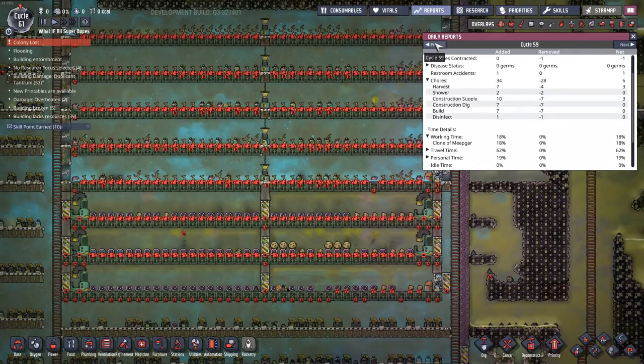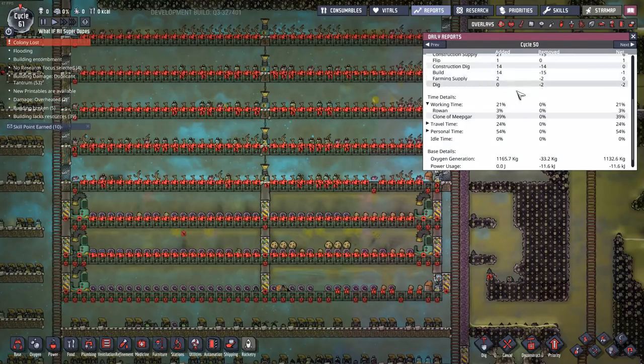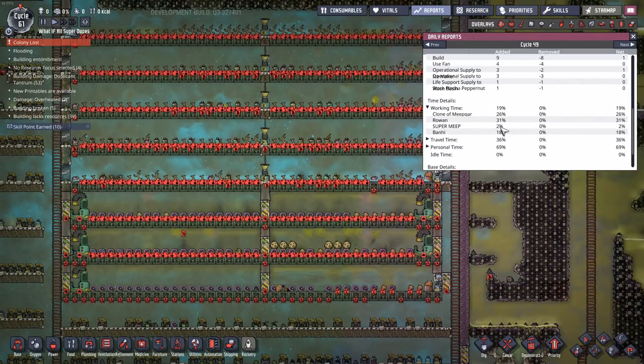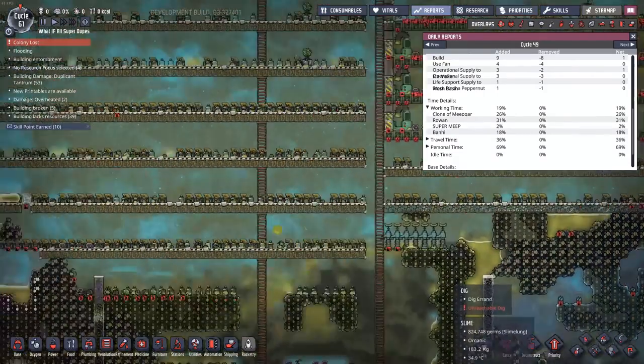He survived for several cycles before anybody else was alive. It wasn't until cycle 50 that he had a friend, and that was Rowan. Those two were together. In third place is Bonnie, and then Super Meep came in fourth place - so close to the podium. Just goes to show, all the skills in the world won't keep you alive if you don't have enough food. I don't even know where he died.